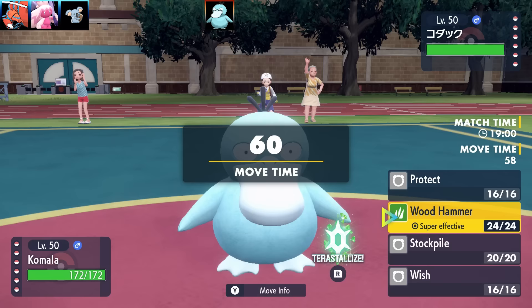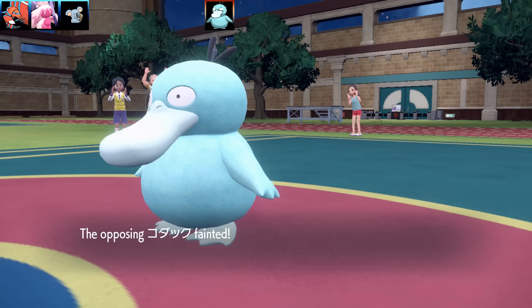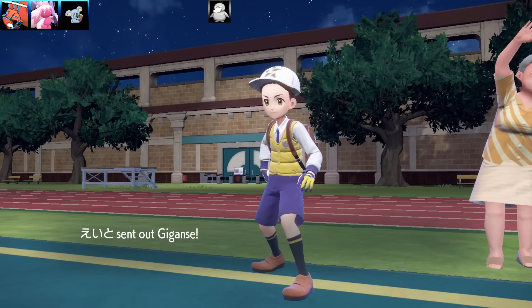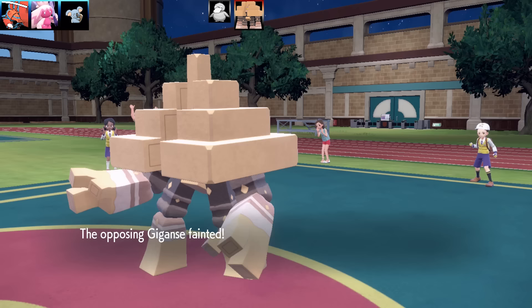Now Komala is going to come into this matchup, and Komala has the Comatose ability. The hammer move I gave this was Wood Hammer, and I've got Sleep Talk, Slack Off, and Wish. I was initially going to use Sleep Talk but I changed it up and added some more moves. I've got the EVs on that — Max HP and Max Attack.